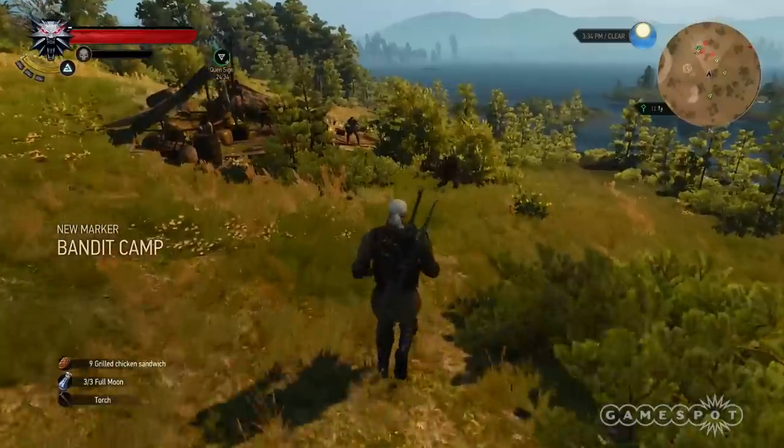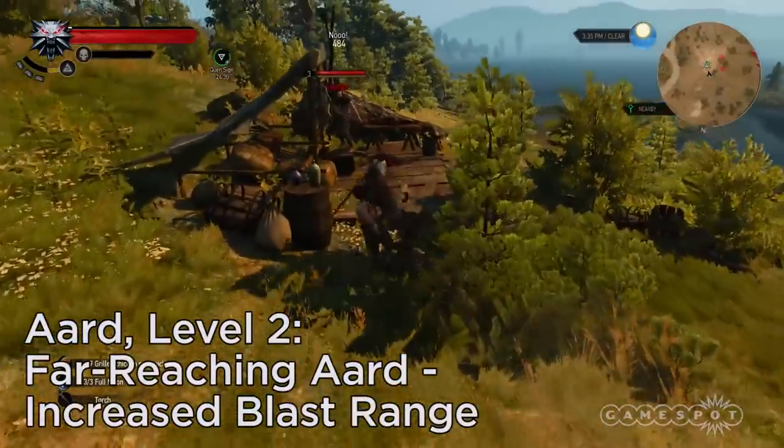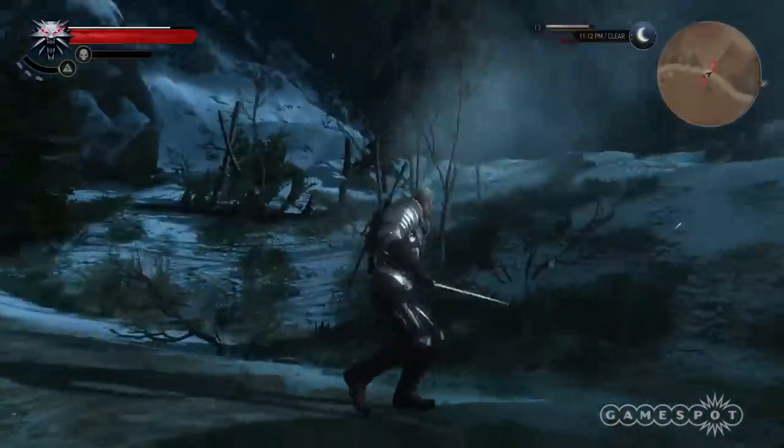Level 2: Far-reaching Aard increases the blast's range, making it easier to pull wyverns and harpies out of the air as they swoop in for the kill.